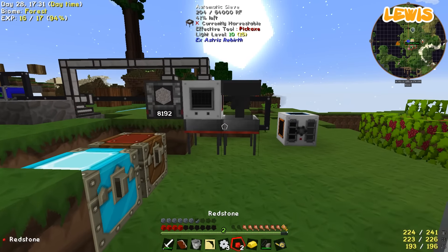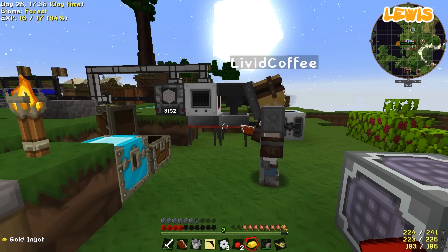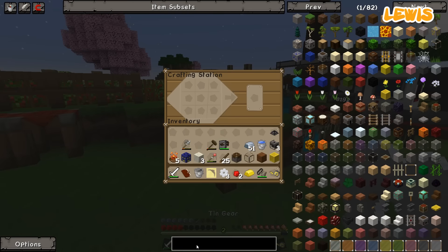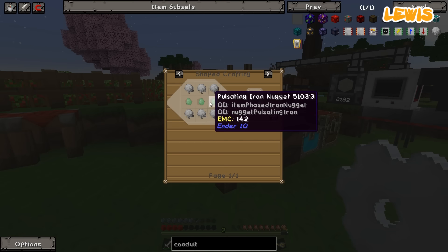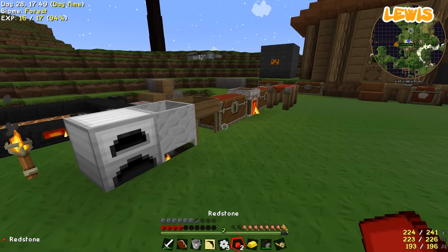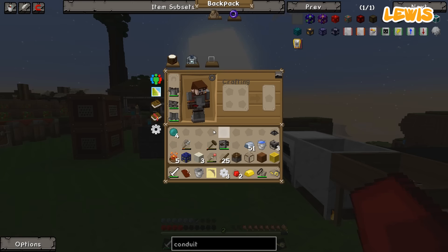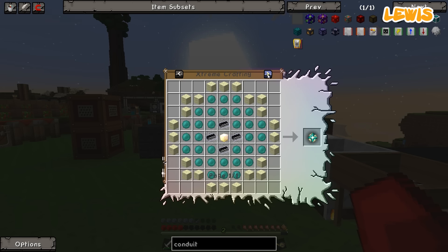I need some more aluminum brass. Do we have any aluminum and copper? Copper-minium. Oh, that's right — I was going to make some conduits, some Ender IO conduits. I'm sure there was a good reason for me getting all that soul sand, by the way. We did find that we had some ender pearls — we had four, so we got four. I don't know whether we should use these to make something like ender seeds or something.